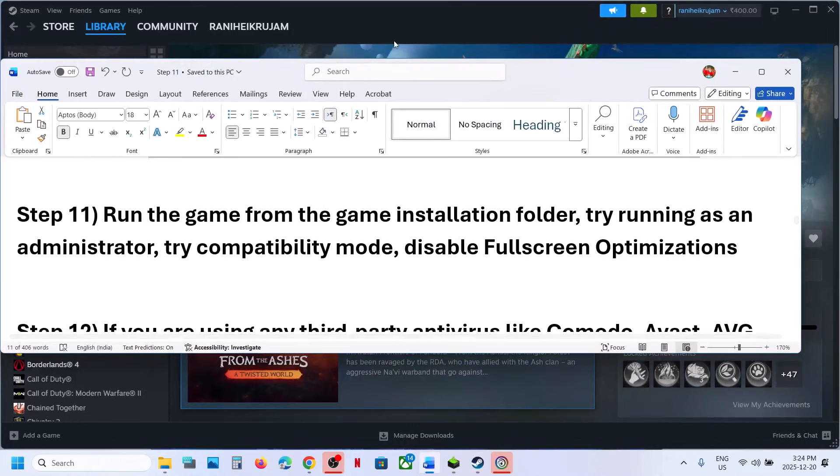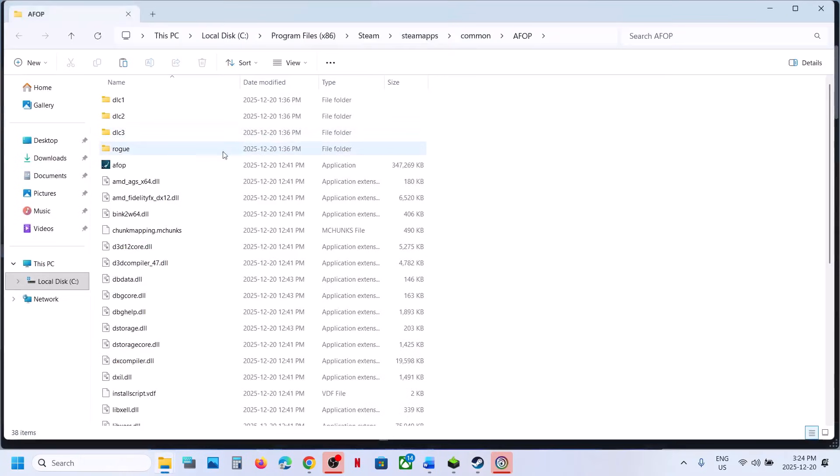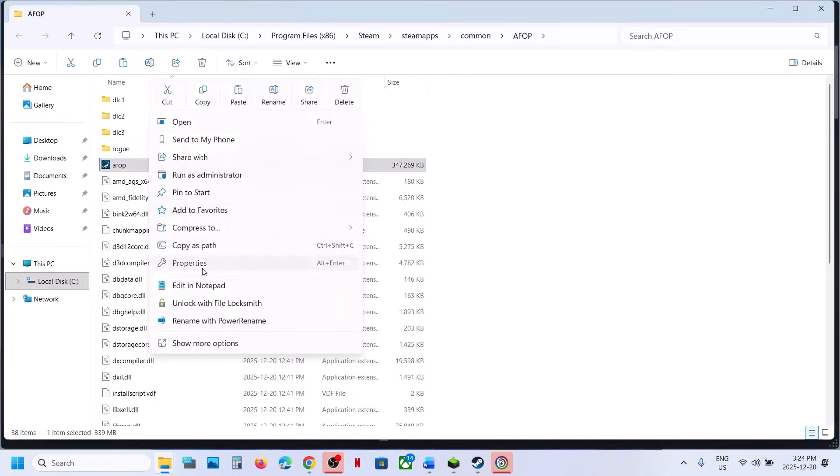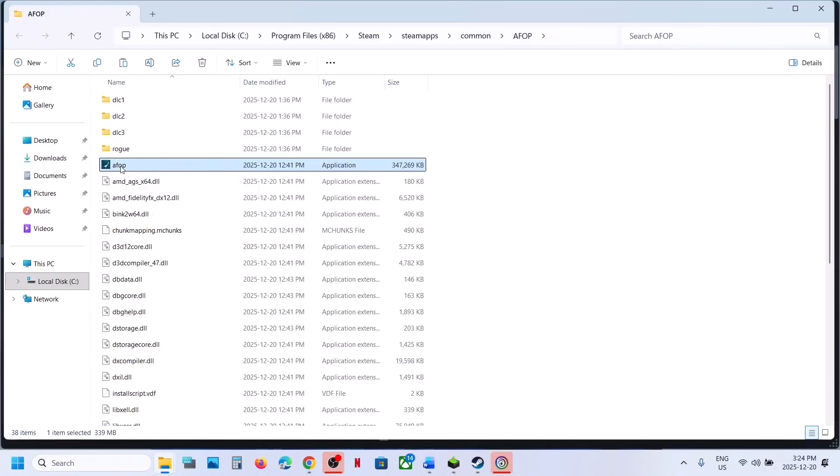The next step is to run the game from the game installation folder. Go to the game installation folder and double-click the game .exe file to launch it and check. If still not working, right-click the .exe file, go to Properties, go to the Compatibility tab, put a check on Run This Program as an Administrator, hit Apply, click OK, then double-click to launch and check.